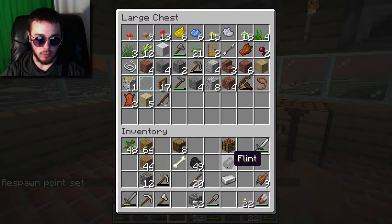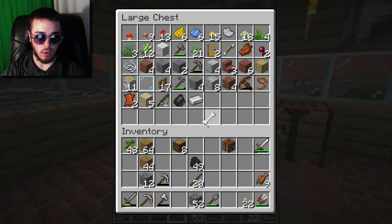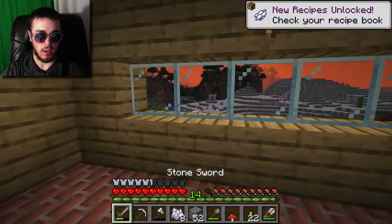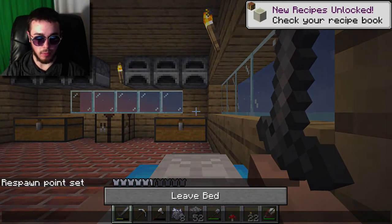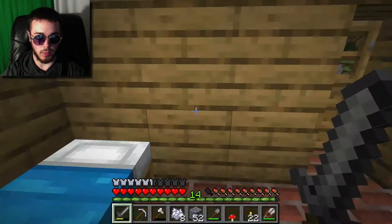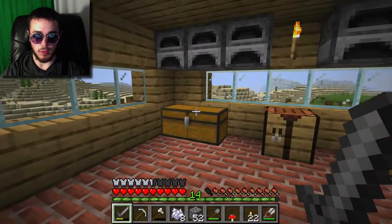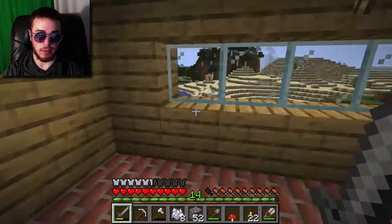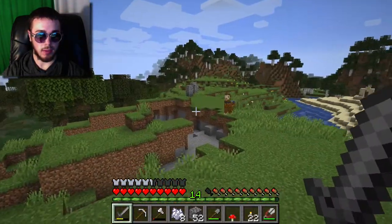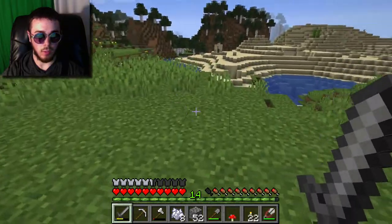I have one iron and one flint left. I do have the world set to hard mode, so I'm not going to head to the Nether right now. I'll probably use this bone meal to grow this mushroom - that might be a good food source. My reason for thinking about flint and steel is just that I could make some, get a bucket, and head to the Nether pretty quick, but since I'm on hard mode I'm going to hold off on that for a while.